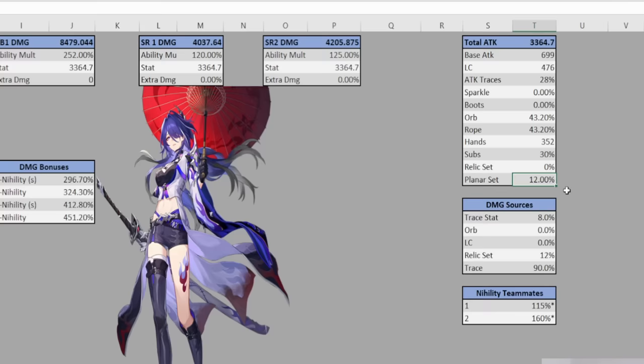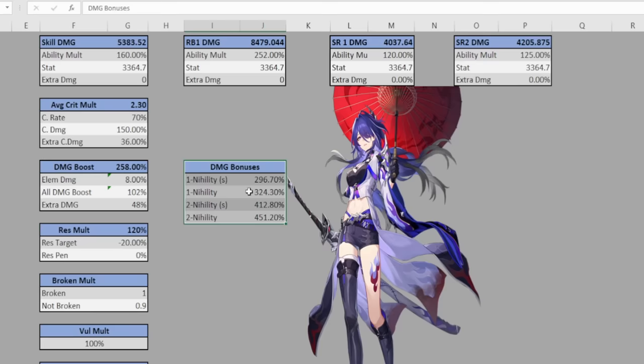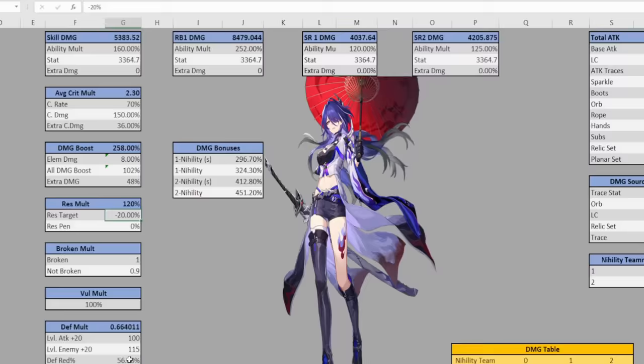As far as damage sources, she has the 8% lightning damage boost by herself, the light cone damage boost, 12% for the Pioneer set because we're attacking debuffed enemies, and then her 90% damage bonus after she ults for three turns. In the extra damage bonuses section I have four different ones — one says 'nihility S,' 'one nihility S,' and 'two nihility S.' This is an adjusted cell, so if I change it to zero it adjusts and gives the total damage bonus taking into consideration both her 115% and 160% damage bonuses. We also have her minus 20% resistance for the target, in addition to Pela's 56% defense reduction.